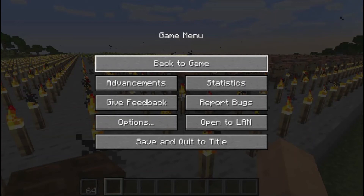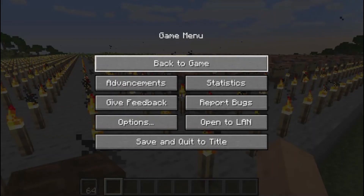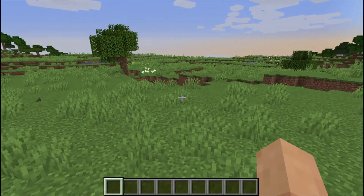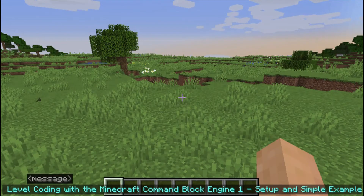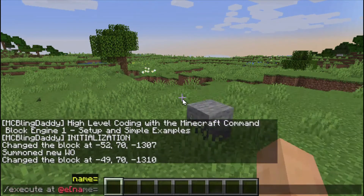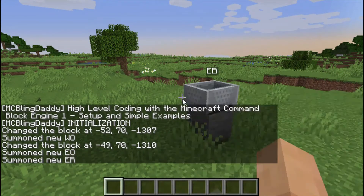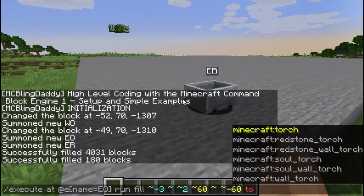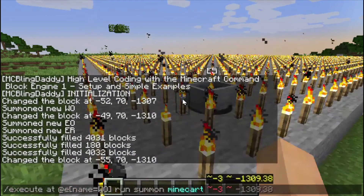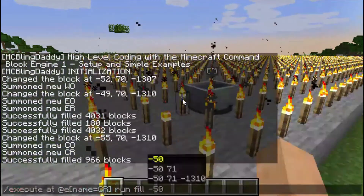Now let's see the copy-paste from file in action. First, double-click the AHK script. As specified in the script, you then have five seconds to click on the Minecraft game screen and reopen the game. Then the script takes over and you just watch the commands type in. You have to be careful not to type or lose focus on the game by switching to another window.